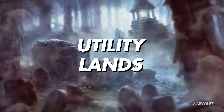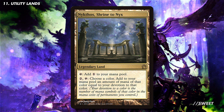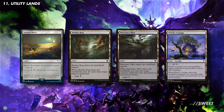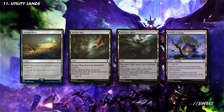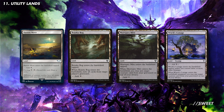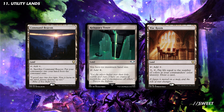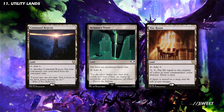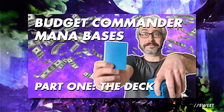Rounding off the deck with some utility lands — as we're mono black we can run a decent amount. Starting with Nykthos, Shrine to Nyx, which taps for mana equal to our devotion to black. Being a mono black deck, this should be quite a lot. Then you have cards like Barren Moor, which has cycling to help smooth out our draws; Phyrexian Tower for some added value; Mortuary Mire and Witch's Cottage for some added recursion that are basically free to run. Command Beacon is great for getting around paying the full commander tax, Reliquary Tower will be great at letting us get super greedy with Necropotence, and War Room is some great additional card draw that also costs us some life. The rest of your mana base will be very dependent on what you have available to you — we recently released a video with some advice on building a deck with a budget mana base, which might be of help.